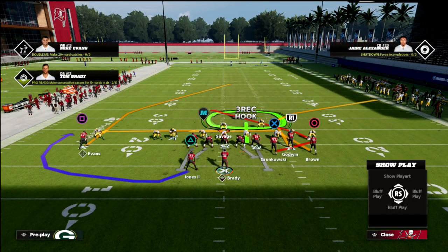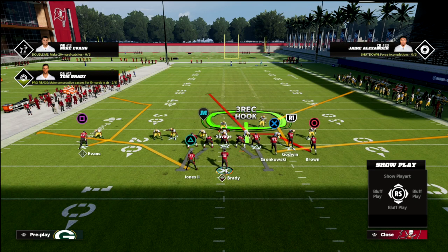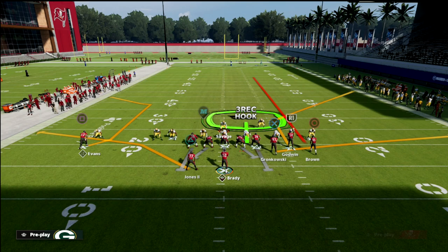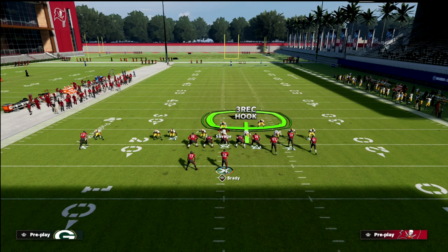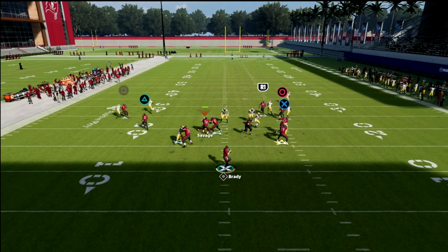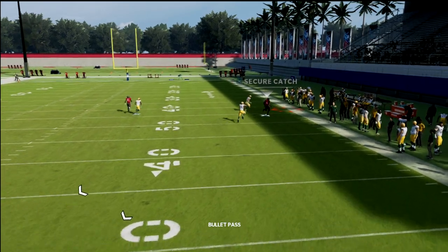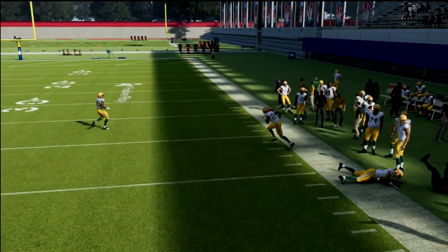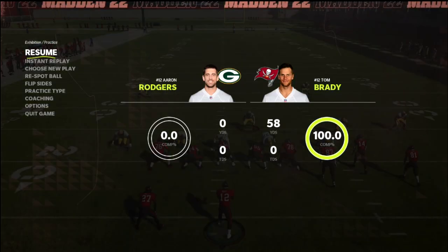I'm going to show you the Z Spot and Go play. If they run this on you, watch this corner route — notice how the outside third plays it and shadows it, making it really not open. That's the secret sauce of this coverage.